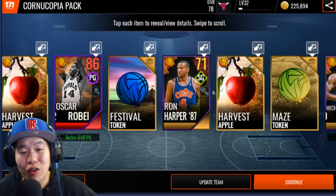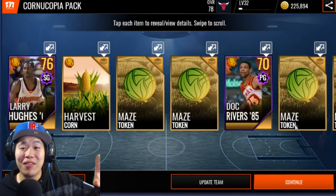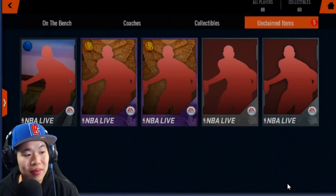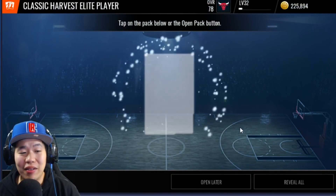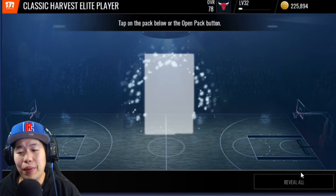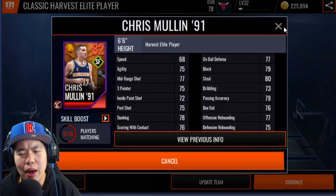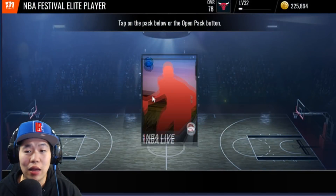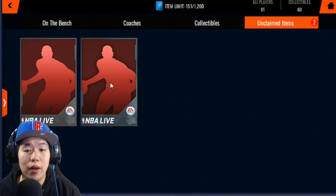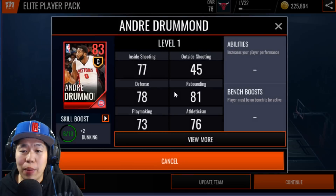Oscar Robertson! Like I said — you get a free pack and open it up, and you can get an Oscar Robertson who's an update team player. That's insane. We also got Chris Mullen as a small forward from a classic pack — not bad stats. And then Chris Middleton from another pack, which you get either by buying for 500 cash or through a set.